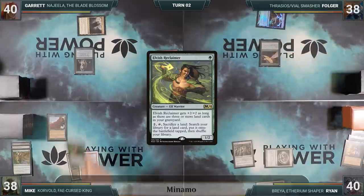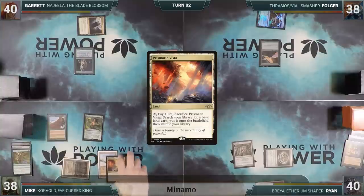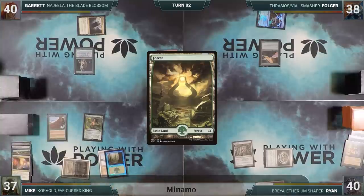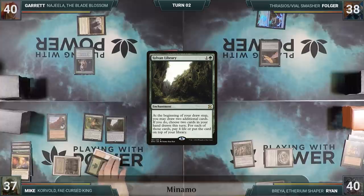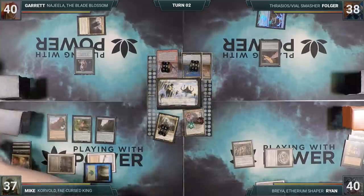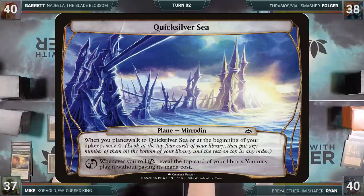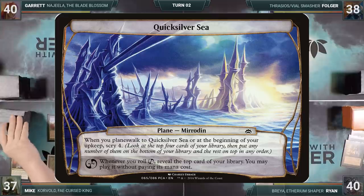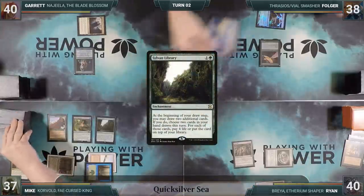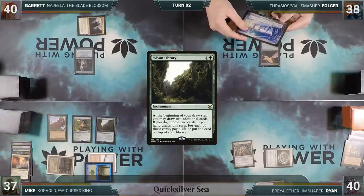Mike starts off his turn by casting Elvish Reclaimer, drawing from the plane. He plays a Prismatic Vista for turn and cracks it for a Forest. He casts Sylvan Library, drawing again. He rolls a planar die and hits, planeswalking to Quicksilver Sea. When you planeswalk to Quicksilver Sea or at the beginning of your upkeep, Scry 4. Whenever you roll Chaos, reveal the top card of your library — you may play it without paying its mana cost. Mike proceeds to Scry 4, putting one on top and the rest on the bottom, then passes.